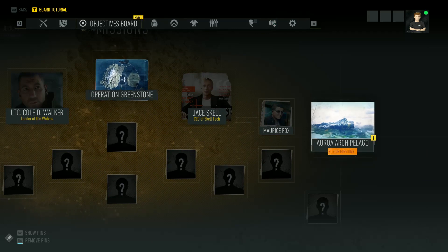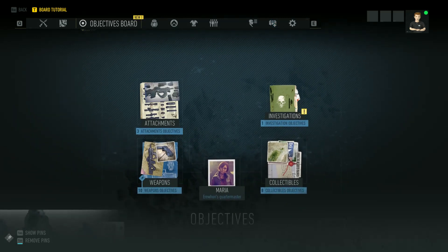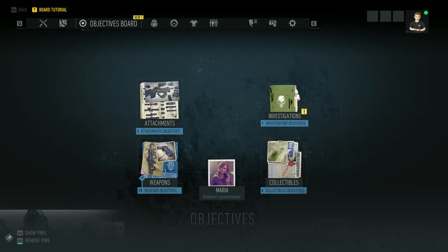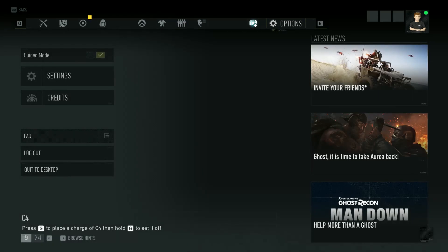Your main missions of course are your main missions, side missions of course are side missions — both of those show on the map. Then you've got your find-it missions, and those are the investigations, collectibles, weapons, and attachments.